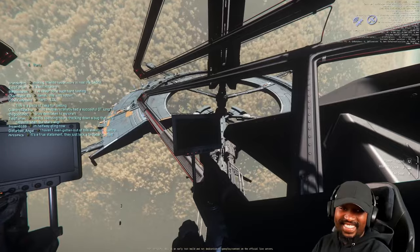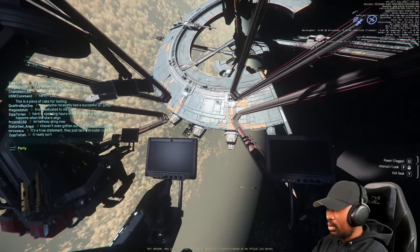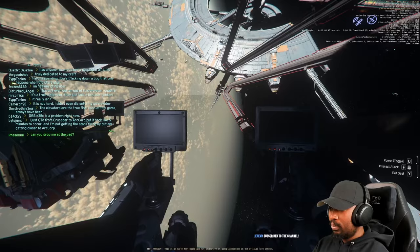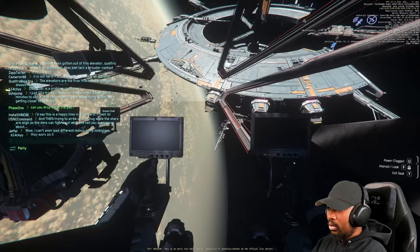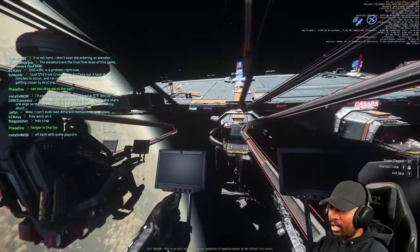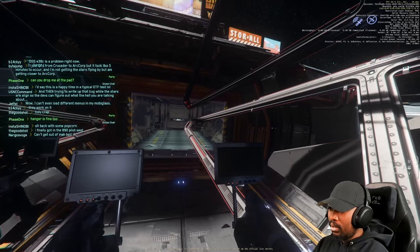I eventually gotten out of the hab and was able to go to the spaceport and spawn a ship. The traversal through Orison station — I believe it was Orison or Lorville that I logged in — was relatively smooth. The server frame rate was around 20 to 30 frames per second, which was very good. I've never seen these numbers in terms of server performance, ever. It's a great improvement in terms of freeing up the servers to actually function the way they're meant to.